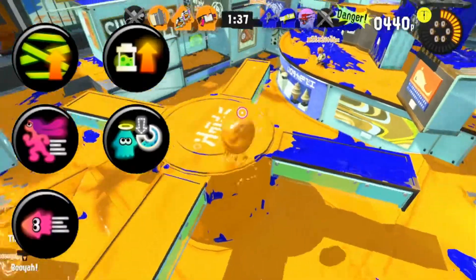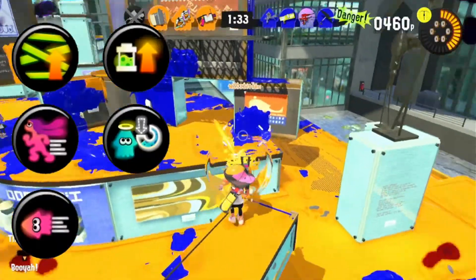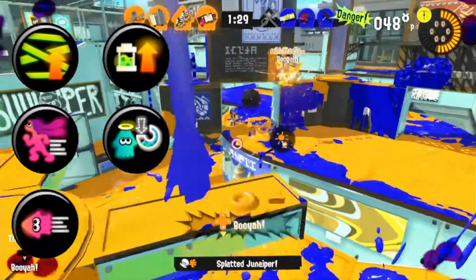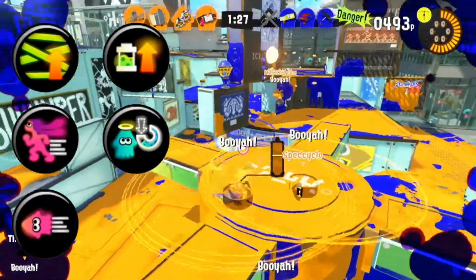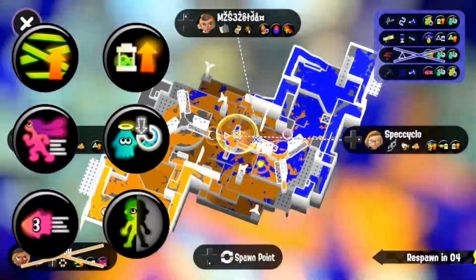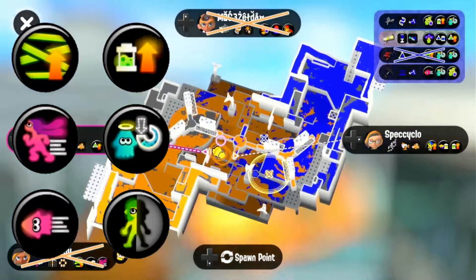Special Saver is going to be important because the Splash Wall takes a lot of ink out of your tank. Thermal Ink is also probably the last key ability, because if you're a Slayer you're going to have to keep track of your opponents, and what better way to do that than being able to track them to begin with.